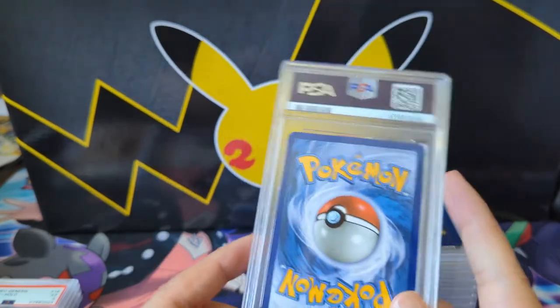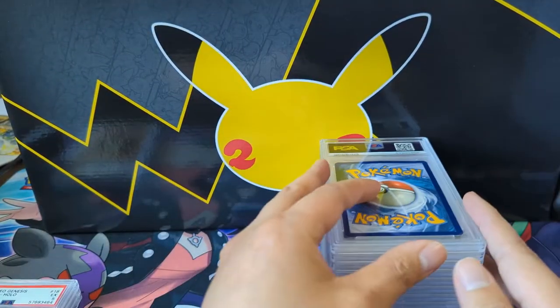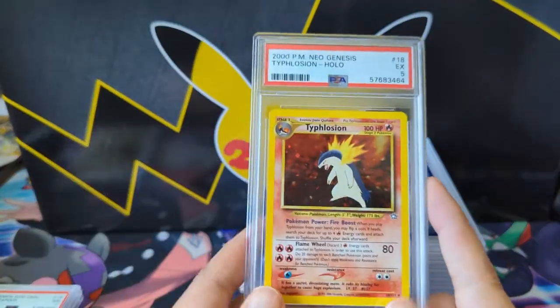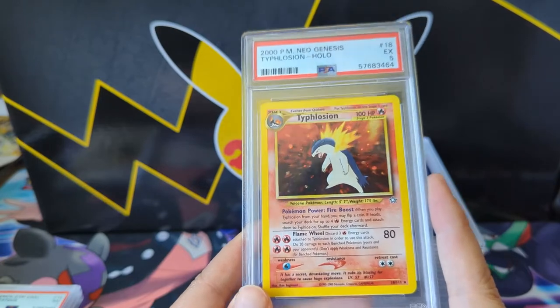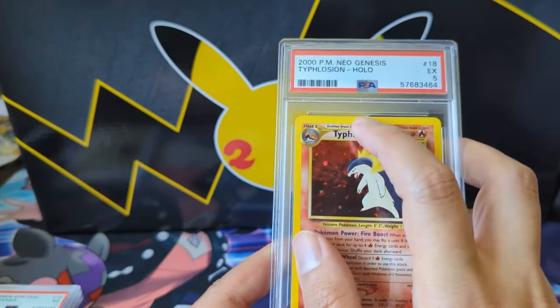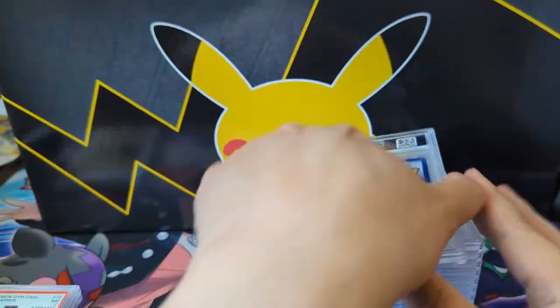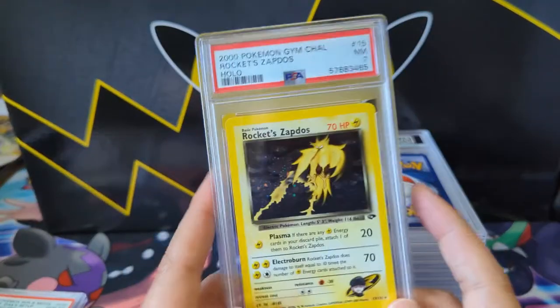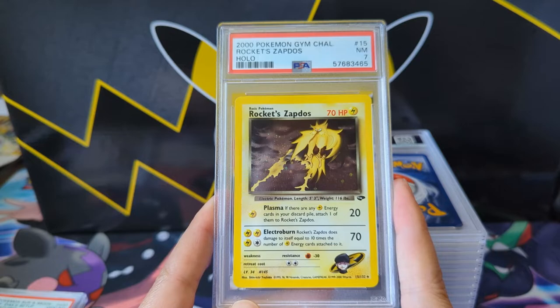There was a Glaceon as well — I think I might have a 10 in this but this one got a 6. Not sure why, not that important. Typhlosion — I think last time we had a 1st Edition of this card; now we got the unlimited. Just as poor of a grade — you can see the edgeware up here. Yeah, no argument there.